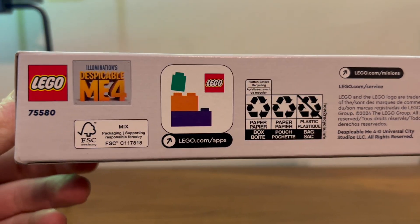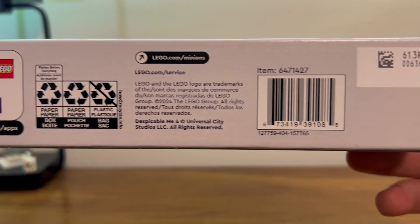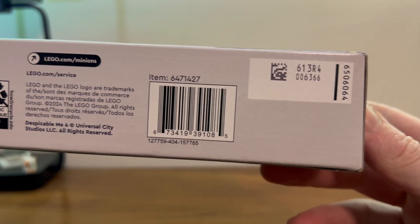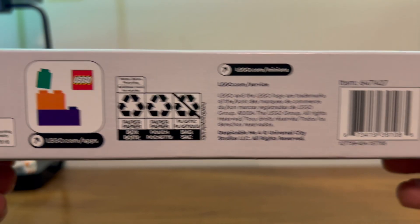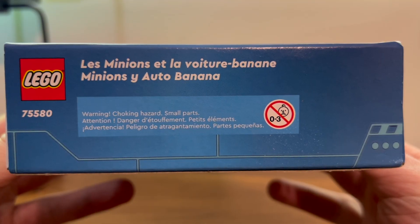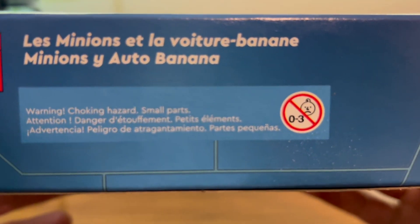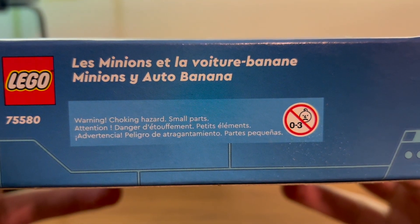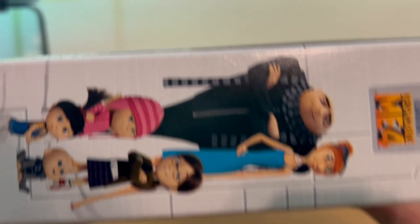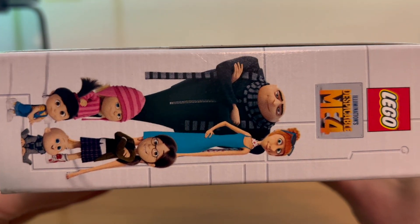Here's the bottom of the box with your fancy legal information, recycling reminders, lucky numbers, and various important information. And here we have the side of the box with your warning about small parts.